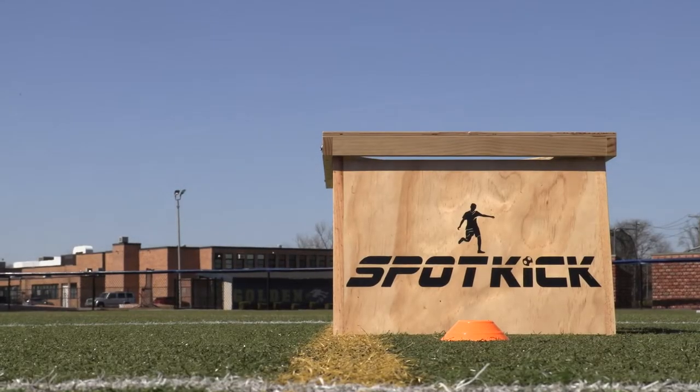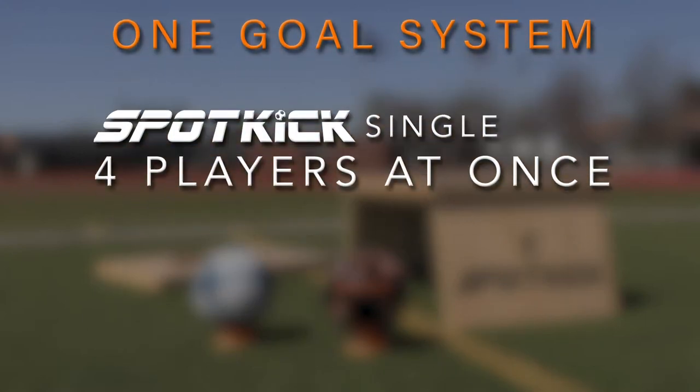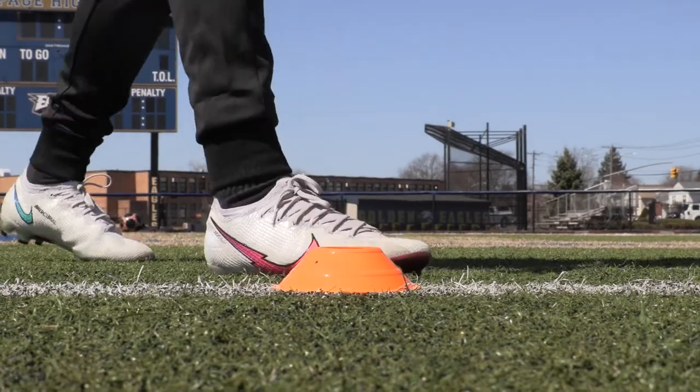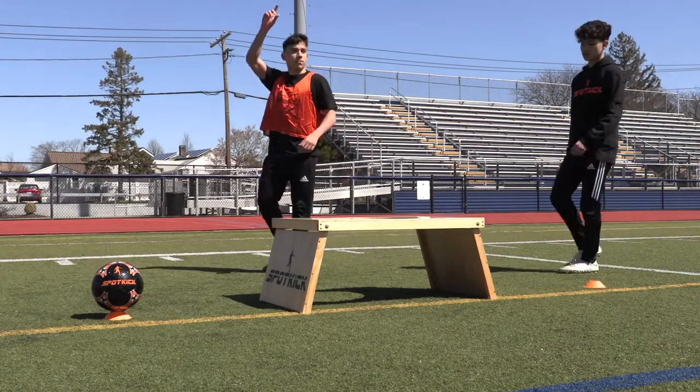Playing with one goal works in a very similar fashion. This game is used with the spot kick single or with a large crowd who would rather play than spectate. If you have two goals, you can choose to play the one goal system accommodating eight players at the same time. Set up the cones at one end of the playing area and the spot kick goal at the other. Partners stand opposite each other.